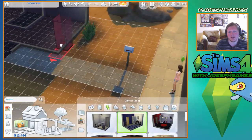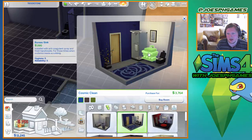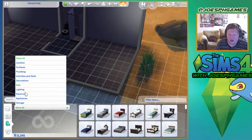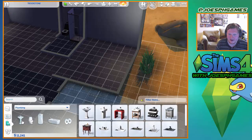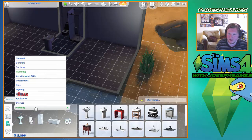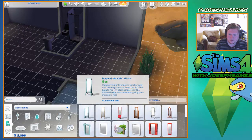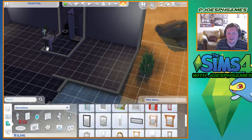I want this sim to have a shower. So in this bathroom there's gonna be a shower and a nice little toilet. I don't really like that sink - can I get another sink? Not appliances, sorry - plumbing. Show me a sink. No, actually I like that sink. And then show me mirrors under decor. I want that mirror - that looks like a cool mirror.